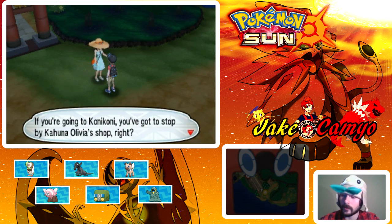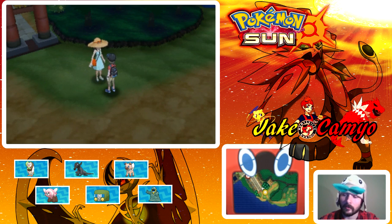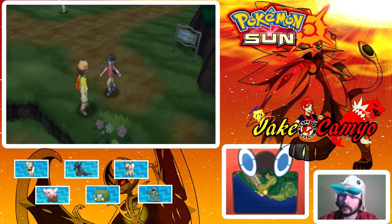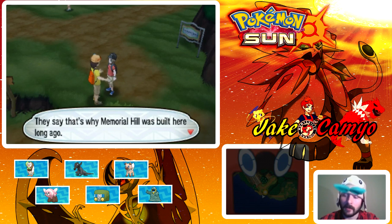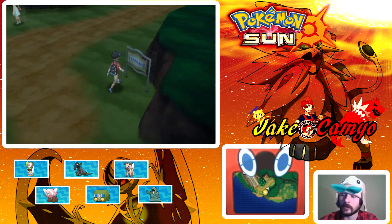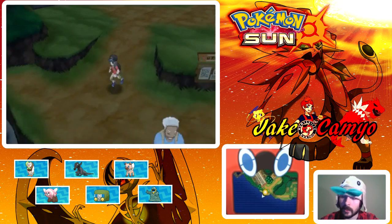An NPC says if we're going to Konikoni we've got to stop by Kahuna Olivia's shop — she sells stones you can use on Pokemon to make them evolve. Another NPC mentions Memorial Hill: 'The dead can sleep in peace here, in the shadow of Tapu Lele's sacred ruins — the Ruins of Life. That's why Memorial Hill was built here long ago.' We'll definitely check that out shortly.